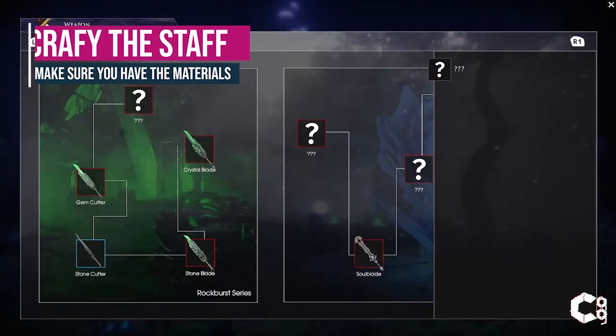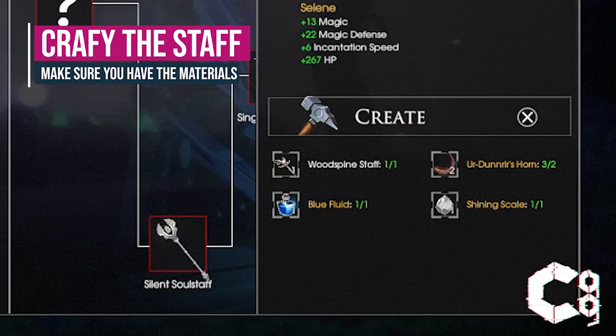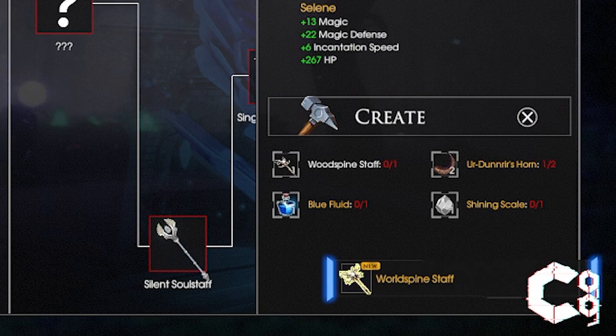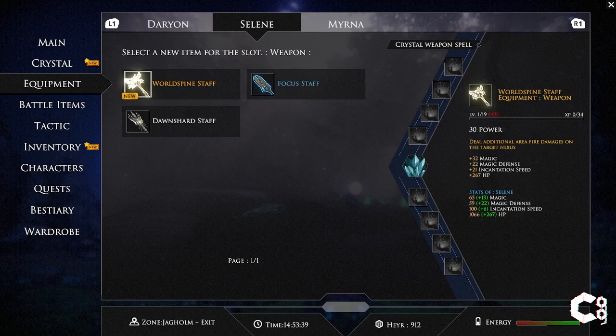You can then head to the nearest crafting table and craft the staff. You'll need one Wood Spine Staff, one blue fluid, two Ordener's Horns, and a shining scale.